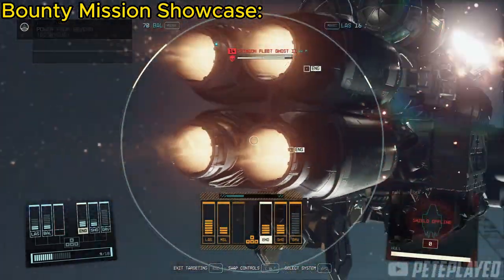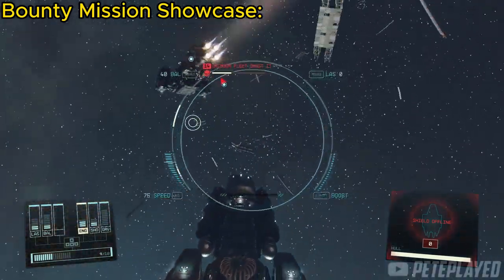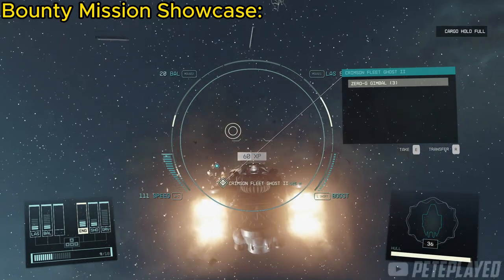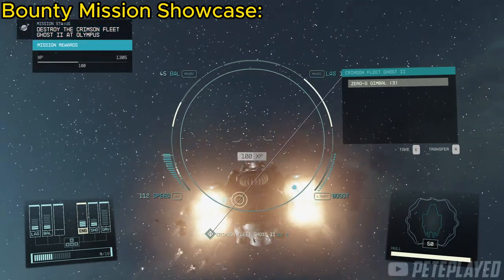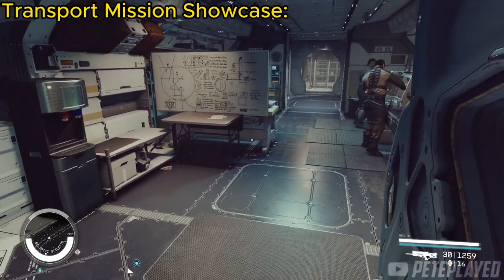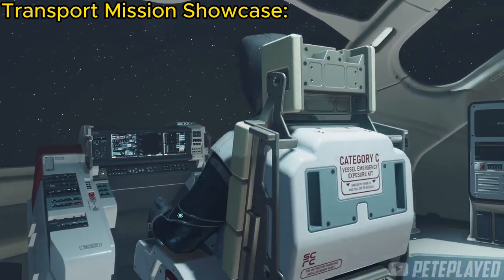Here's the bounty mission I did — it's straightforward. It will usually just be to destroy an enemy ship and that's it. And here's the transport mission — nothing special. You will see the passengers on your ship and just take them to their destination.